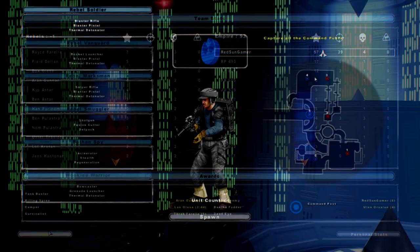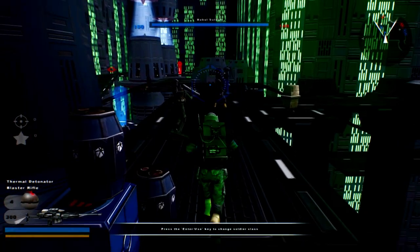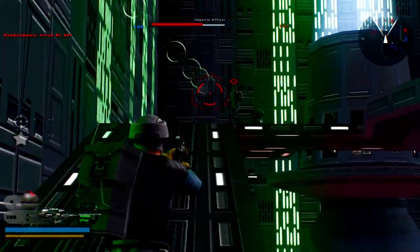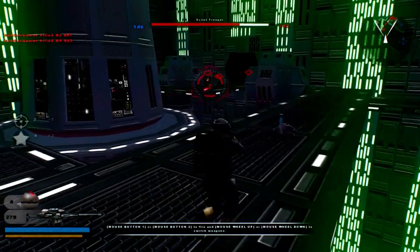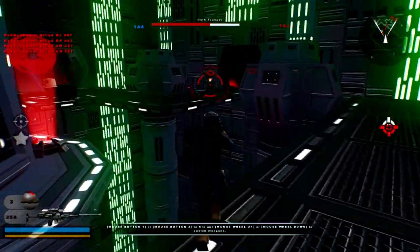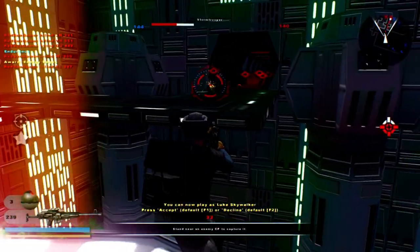Now we get to be the rebel honor guards and attempt to attack the stormtroopers in the area. Oh god, freaking model hybrids, man. See, model hybrids can be either good or bad with some sets — like a navy trooper helmet on top of a stormtrooper, no, that's not gonna look good obviously.